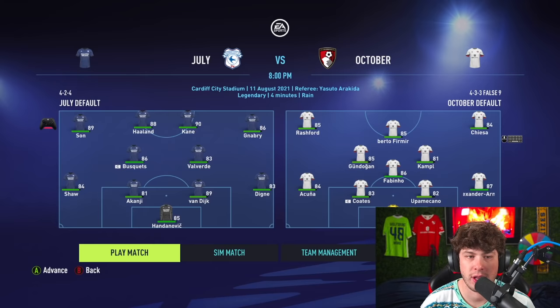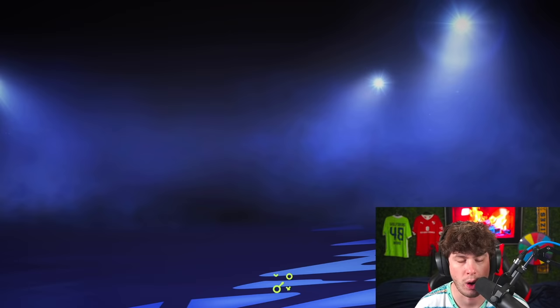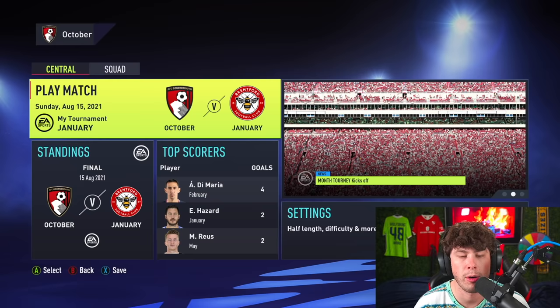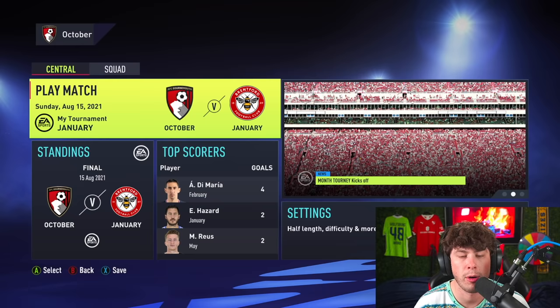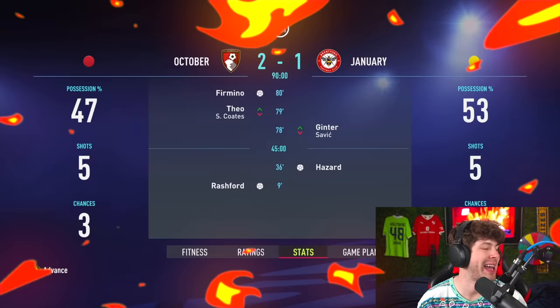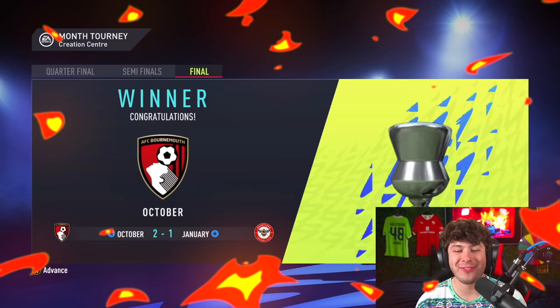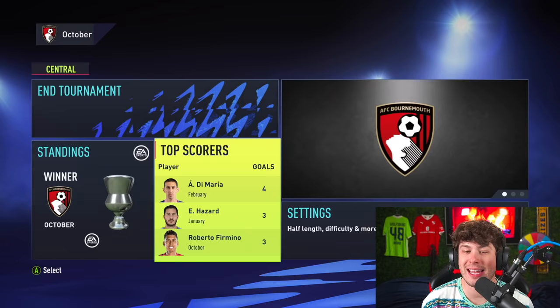The final four is set. February has to win. July versus October — that four-man attack seems too OP, July has to win it, and I'm always wrong — October has made it to the final. February versus January — January has won it. October versus January in the final. The winner of the first annual month tournament is October, 2-1 in the final. Di Maria was the top goal scorer. I would not have expected this team to win from the beginning, but they've done it.